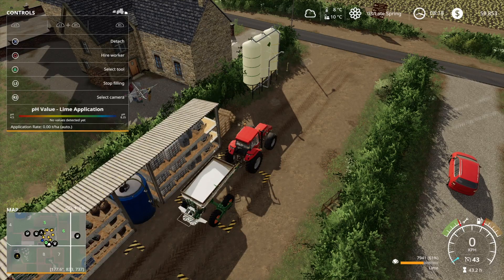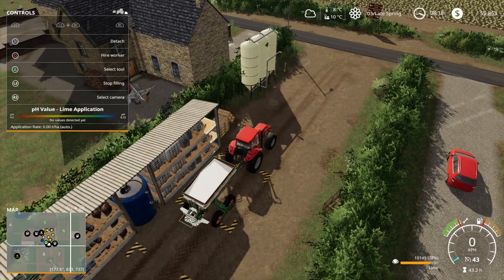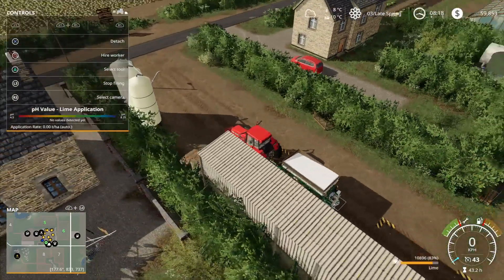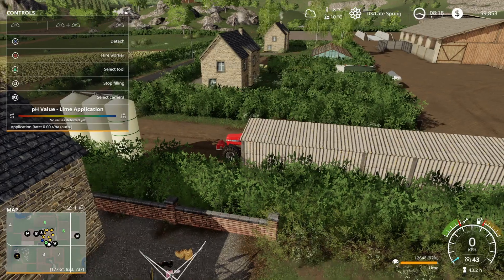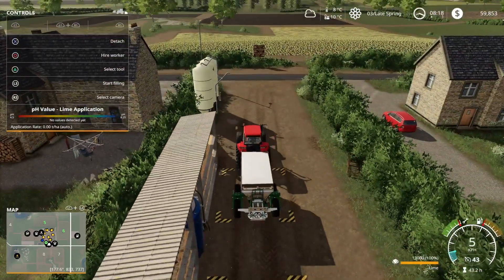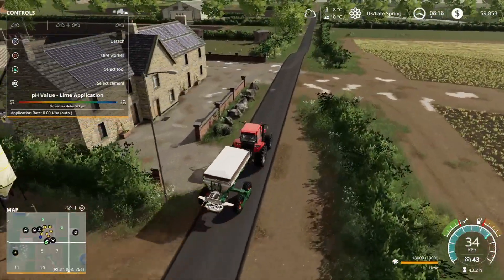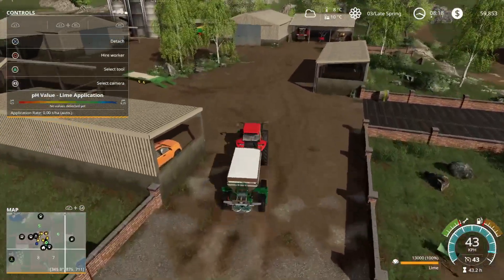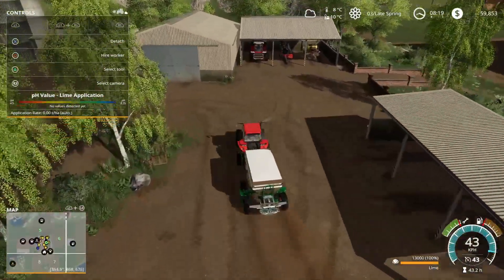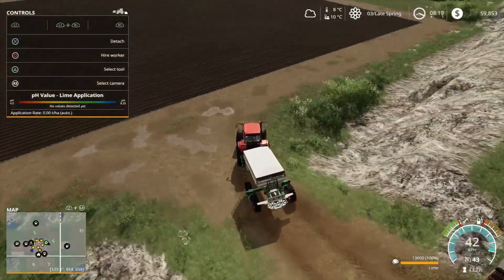So that we can start with our fields — as you look at the calendar today we can do soybeans or corn. I'm just going to do soybeans off screen. As you look at my bunker silo you can see in the distance I've got some silage going. Once that silage is ready we'll sell it to the BGA to make a little more money. Wherever we can make money we do it. So let's get this liming going.